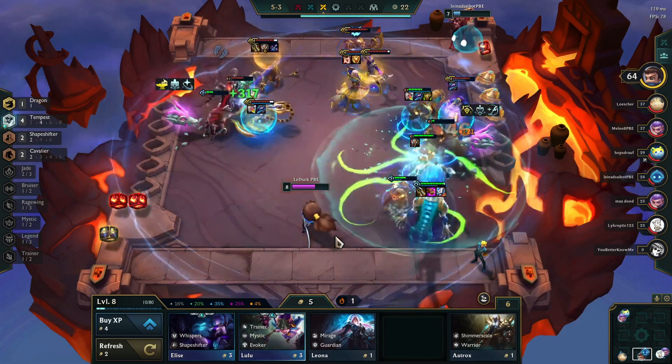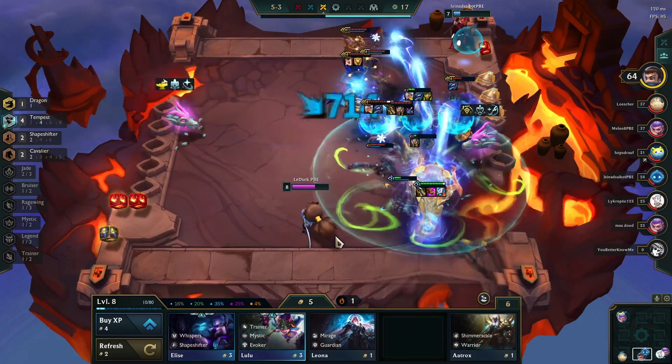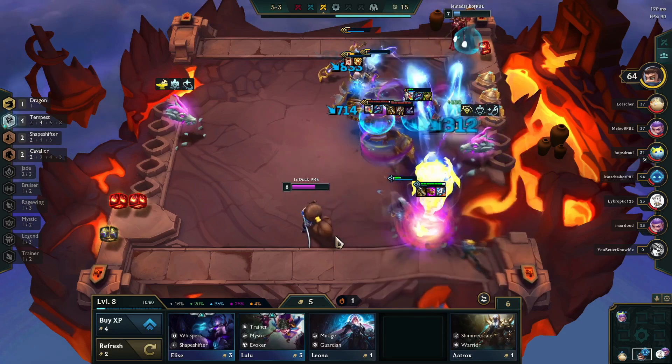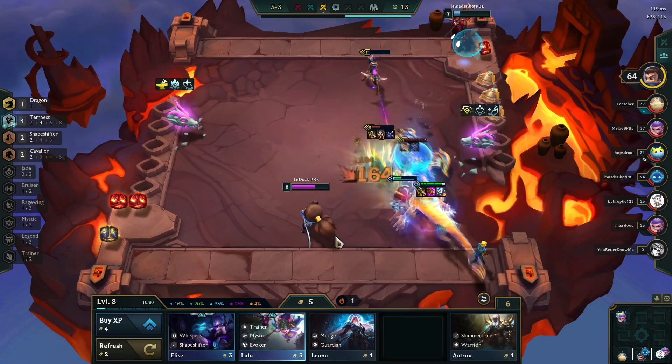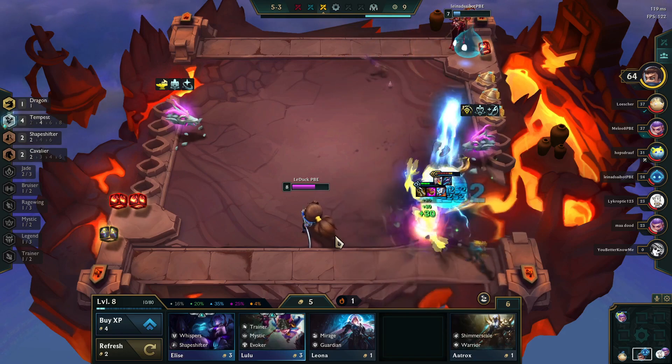He has an extremely powerful ability where he calls forth a ram that travels towards him. Everybody who's going to get hit by the initial cast is going to have their attack speed reduced, and if the ram ends up arriving at Ornn, he can bump it — this is going to cause a knockup for everybody who gets hit by it.